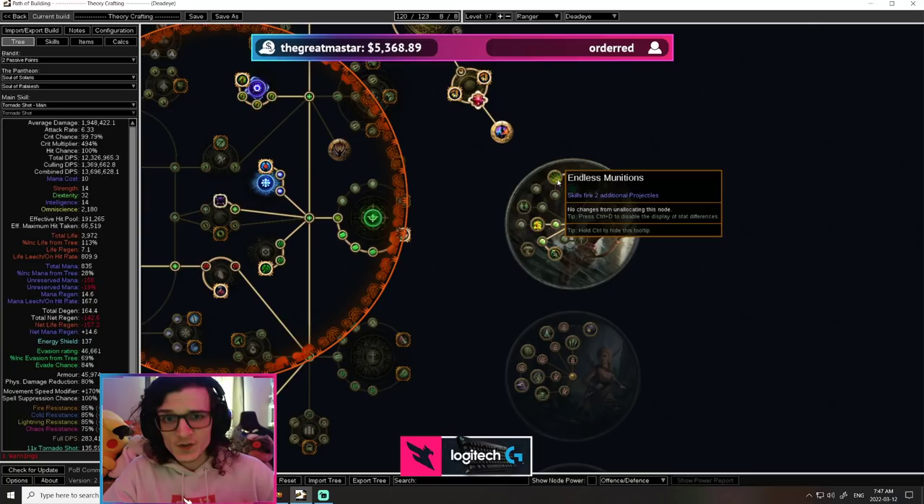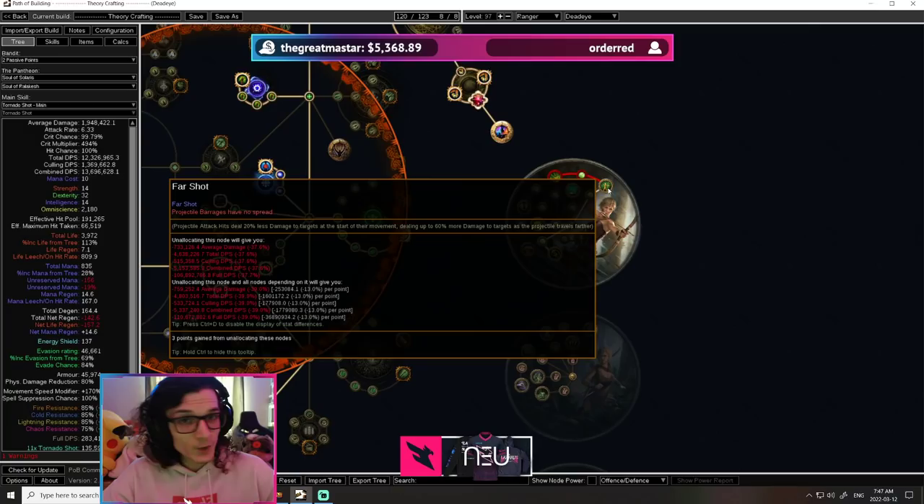And then finally, Endless Munitions — that's honestly a no-brainer. Additional projectiles on a bow build is what makes the build feel good, both in terms of clear and in terms of shotgunning for actual single target. Endless Munitions is obviously our number one choice here, one of the most important ascendancies, and what makes Dead Eye so good.